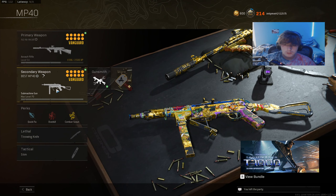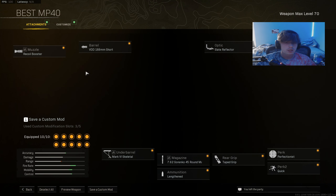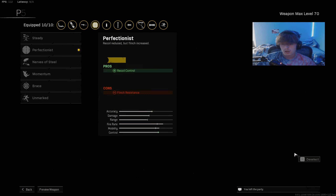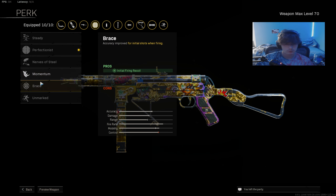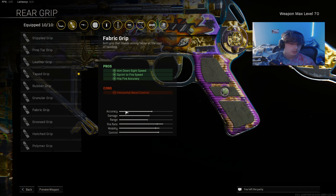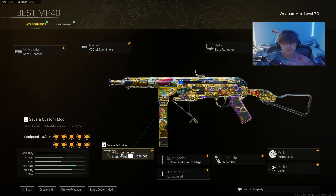Moving on to the MP40 — I just made a YouTube short about this, it's pretty underrated right now and people aren't really using it. I'm running Recoil Booster, VDD Short Barrel, Slate Reflector, 33M Folding stock — you could use Remove Stock for more movement speed. I'm using Perfectionist to help with recoil control; you could use Steady, Brace, or Momentum if you want strictly movement speed. Quick as my second perk, Taped Grip for movement. Also Lengthened, 45 round mag, and Mark VI Skeletal for a bit more movement.